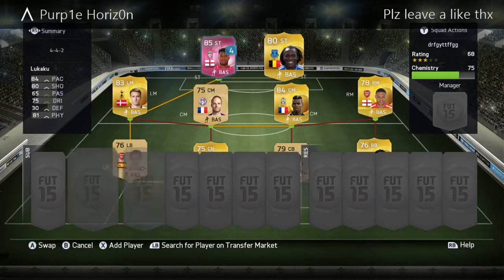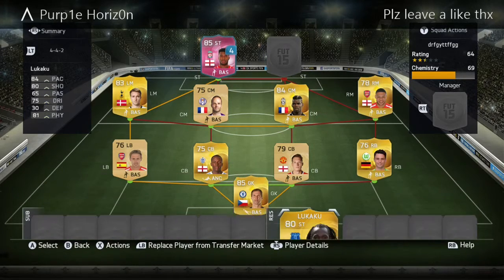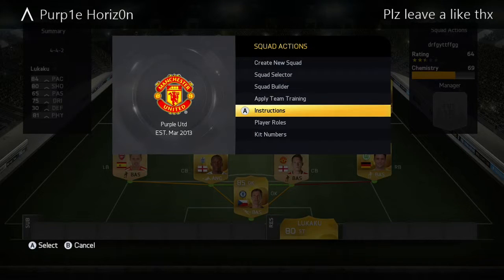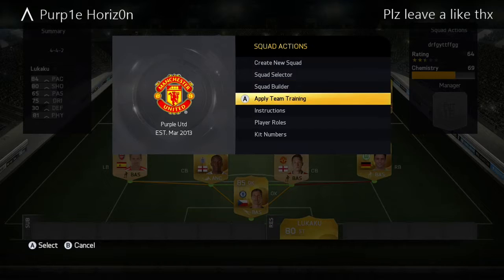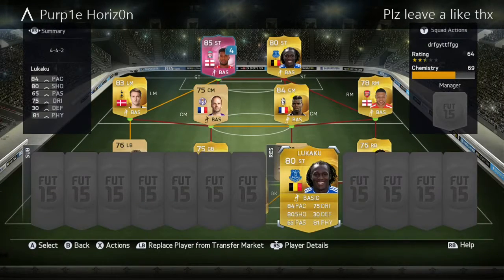So what you're going to want to do is take a random player, whoever you want - like I've done, I've taken Lukaku. Then what you want to do is go down to instructions. On Xbox it'll be Y, and I think on PS3 it'll be triangle, and then you're going to want to go down to instructions as I'm doing now. Once you've done that you're going to want to click on instructions and click B.